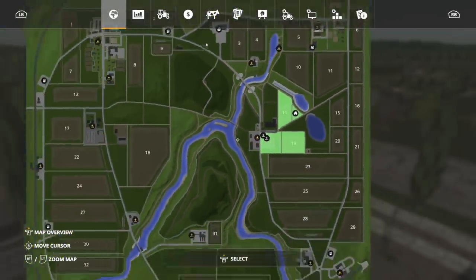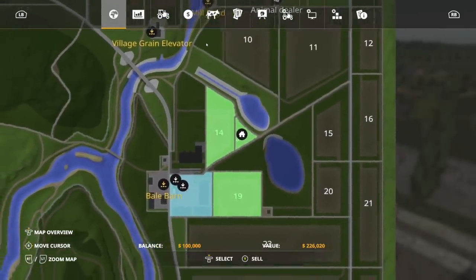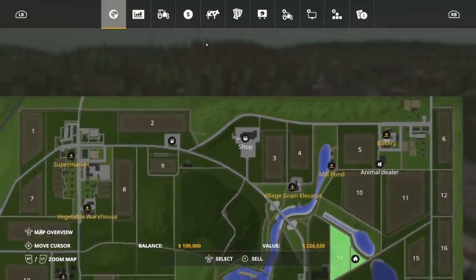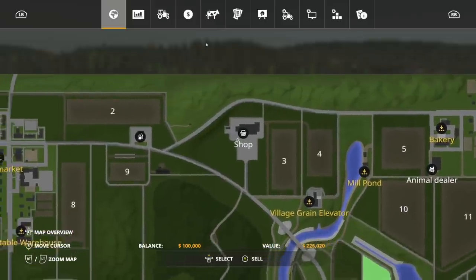So through here, what do we get when we start off? Well, you get your main farm area, field 19 to 14, and a house area right here. Of course, you've got your shop over here. I remember Mr. Silly B doing all, if not most, of his mod videos back in FS17 right here.